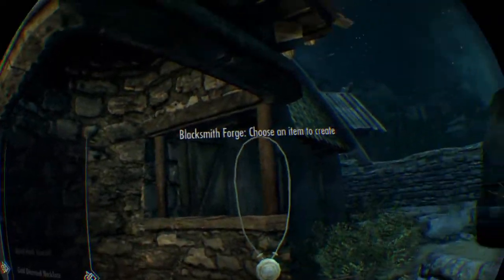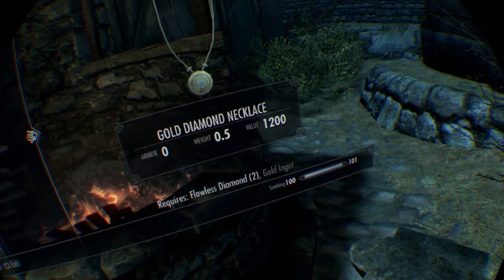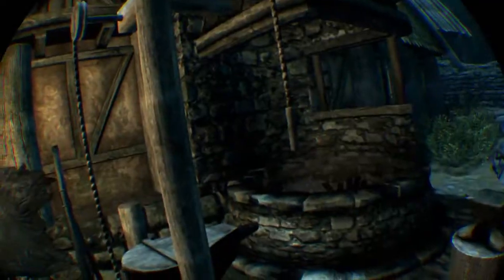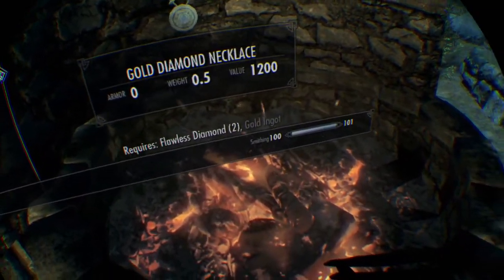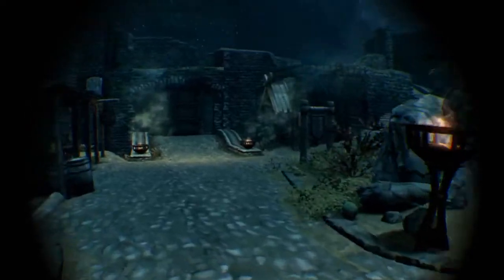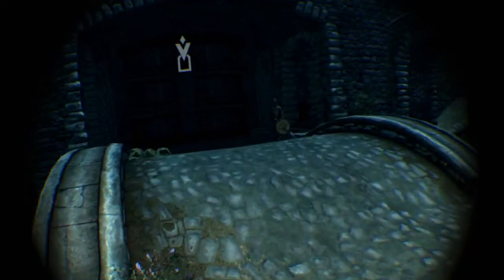That's the most expensive item you can make at a base level of smithing with no perks. I think it takes around 130 necklaces to go from 15 to 100, though I'm not entirely sure. Always remember to keep at least one diamond for yourself so you can continue duplicating — that's why I recommend saving before smithing in case you accidentally use your last one.